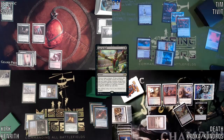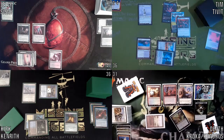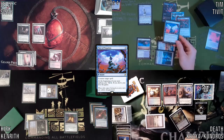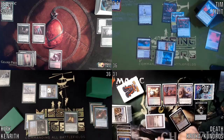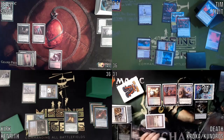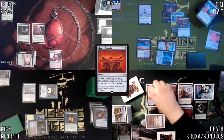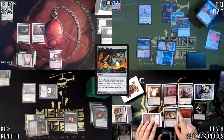I'm just going to do it now. Counterspell — do you want to pay for Esper Sentinel? Nope, draw. Saw in Half gets countered sadly. Cast this Altar of Dementia, which gives me a fifth counter.